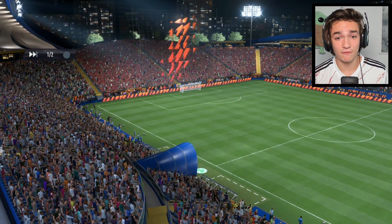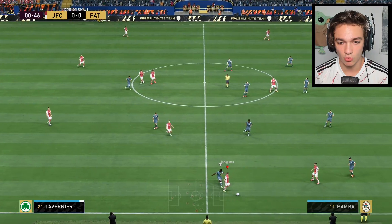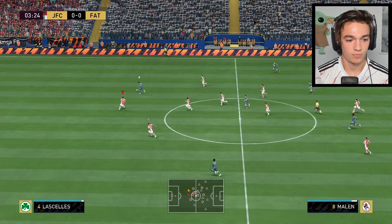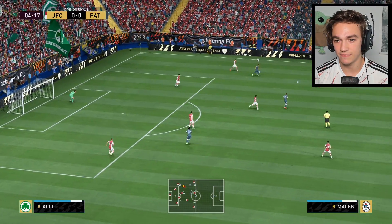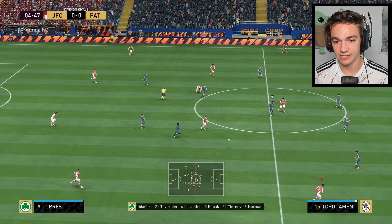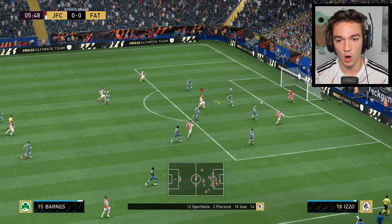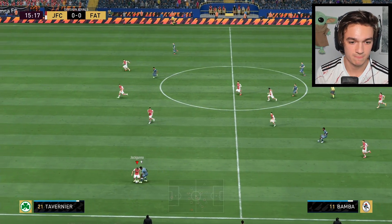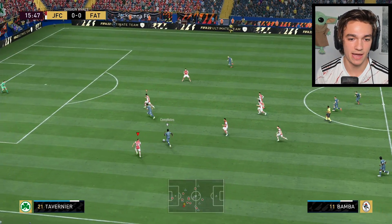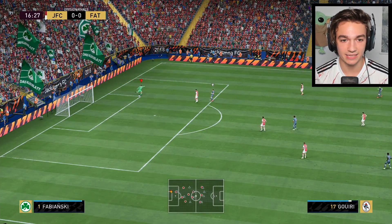Our opponent has a starter squad with some Bundesliga players and Serie A defense. The teams that pop up on next gen flash so quickly — I kind of don't like it since you can't really see your opponent's squad. Already Malin is through — that is terrible defending right there. That is exactly when we need Kieran Trippier and he was nowhere to be found.